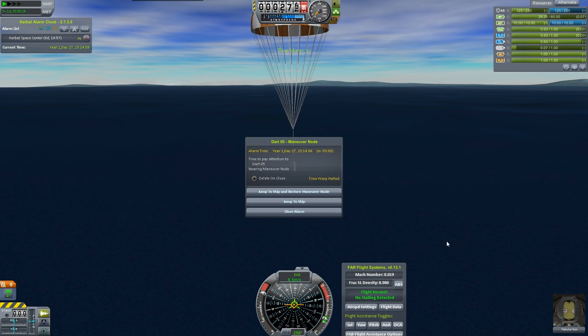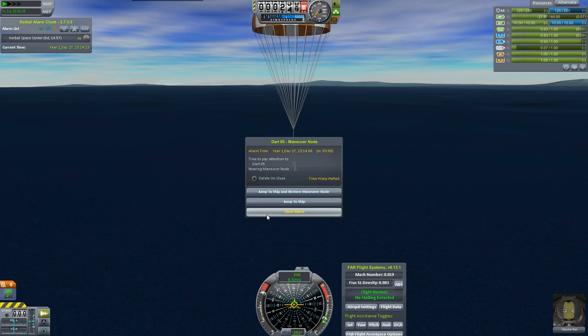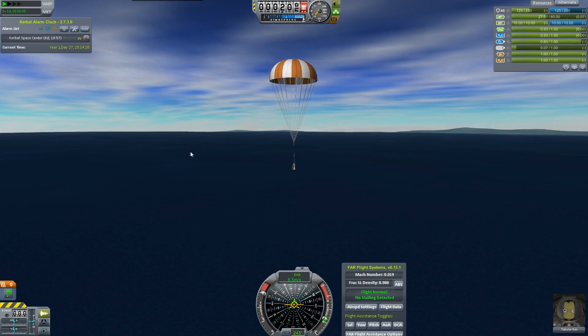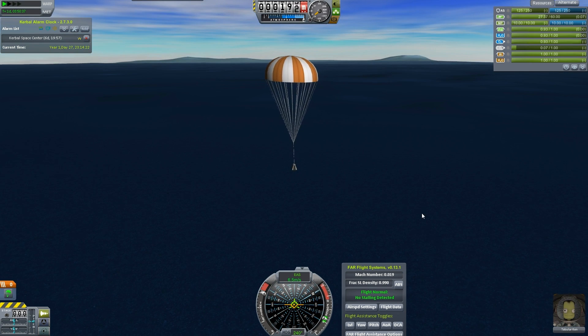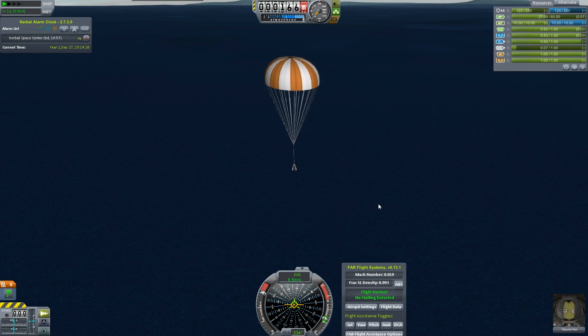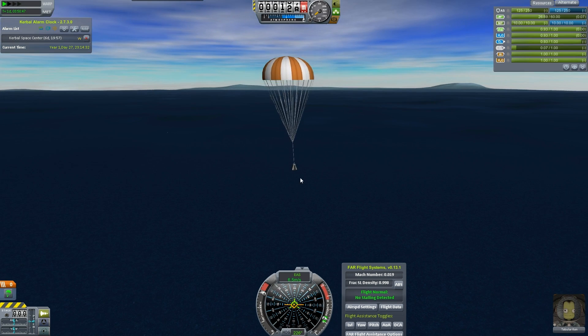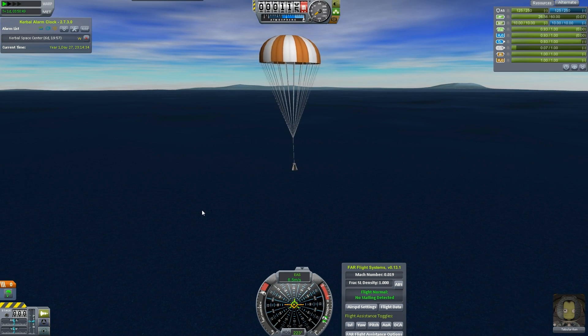There's a DART 5 maneuver node alarm — I see it, close that alarm, we'll deal with that in a second. Successful mission! Even though we screwed up the moon plan, we did do a moon loop. It wasn't the moon loop that was planned but it was the moon and it was looped, so I call that a success. Here's our shadow over there, isn't that nice.